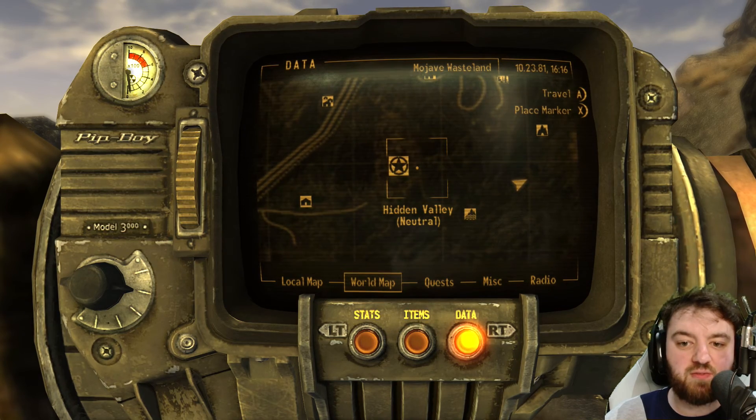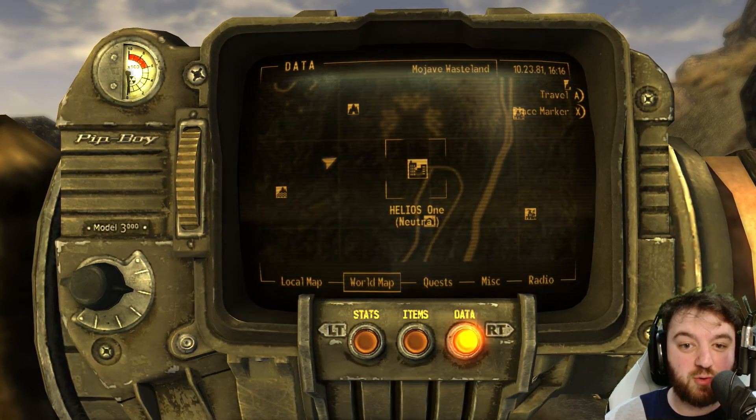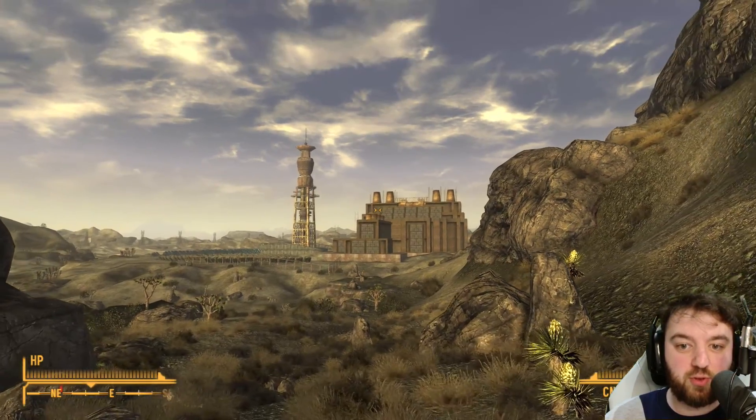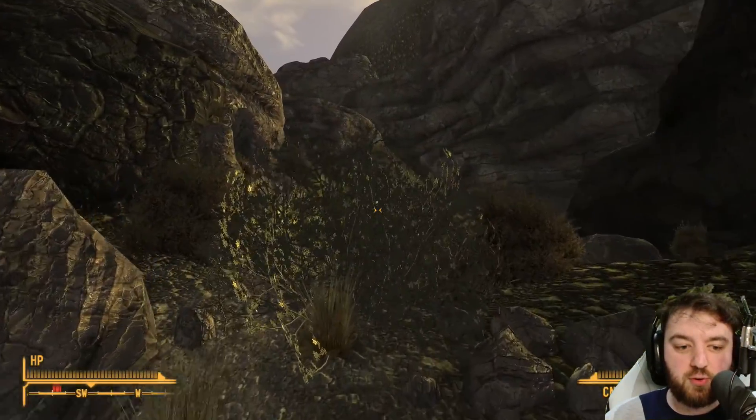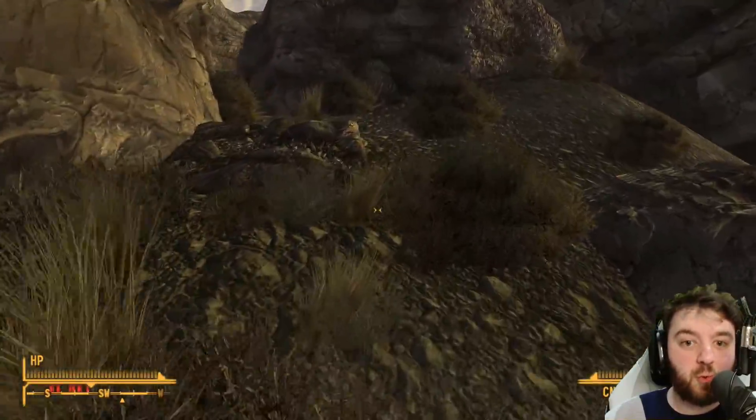Over here in Hidden Valley is Scorpion Gulch. That actually gets you out towards Helios 1. I'm going to start at that side - so there's Helios 1. Come over to the mountains at the west side and we'll go for a quick walk.